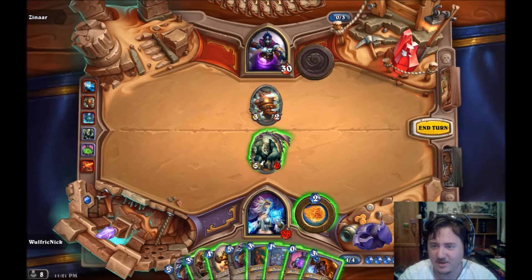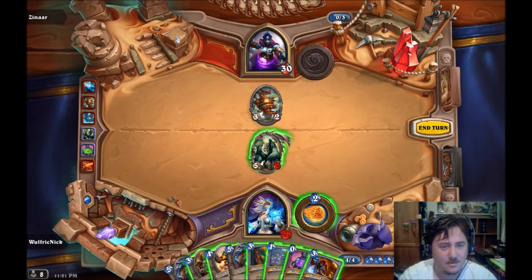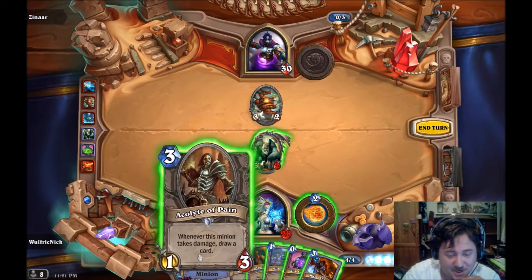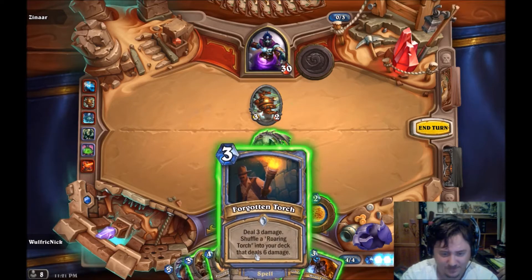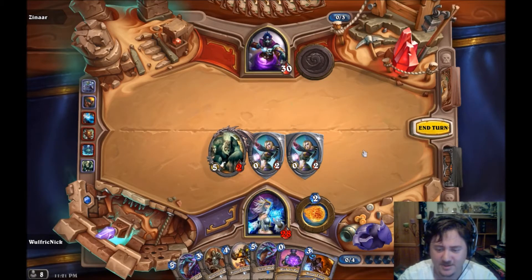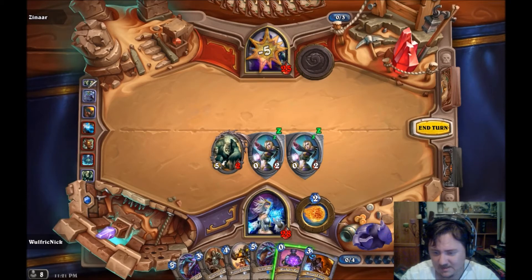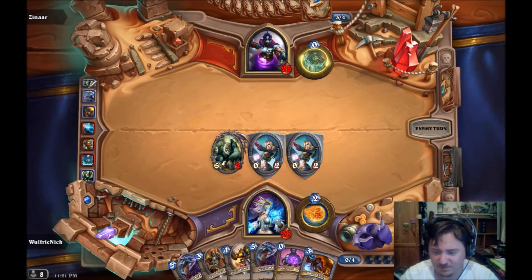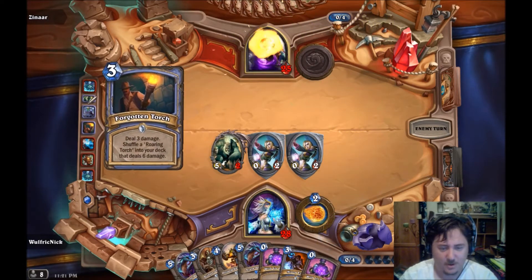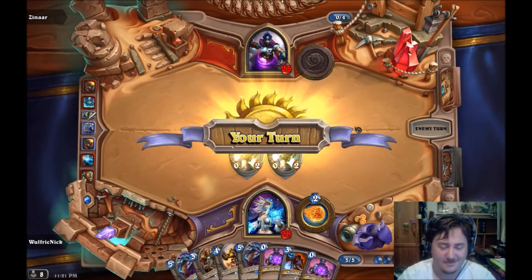There are all these secrets I just want to discover. I should take my turn - I'm having too much fun with these new maps. Deal three damage to that, flip some taunters, five to your face. Next turn a spell costs nothing - we got another spell. Oh no, not Mukla! That was mean.